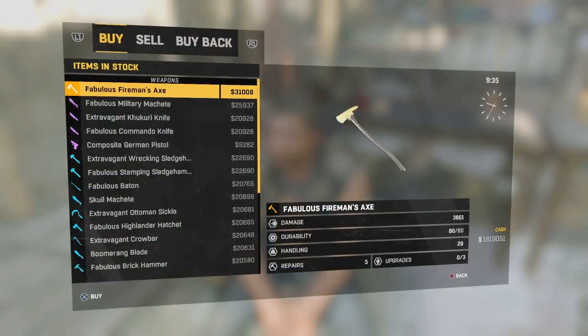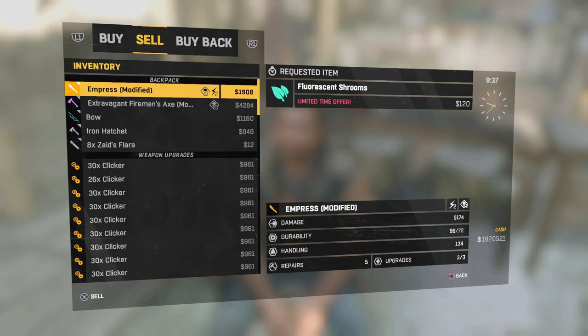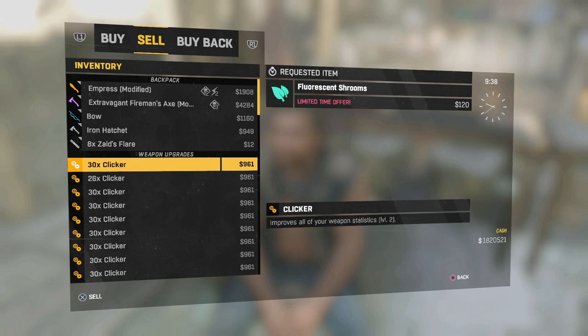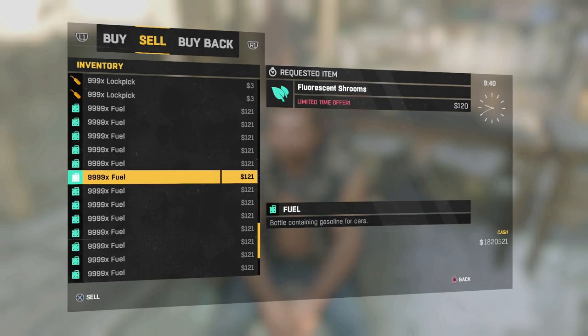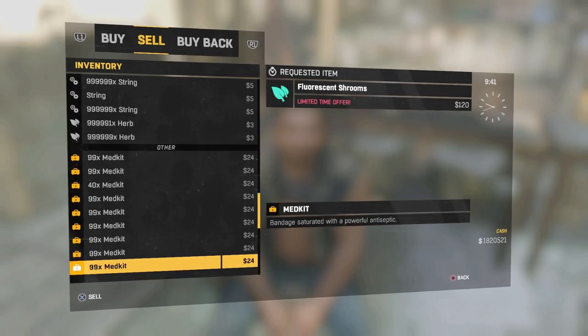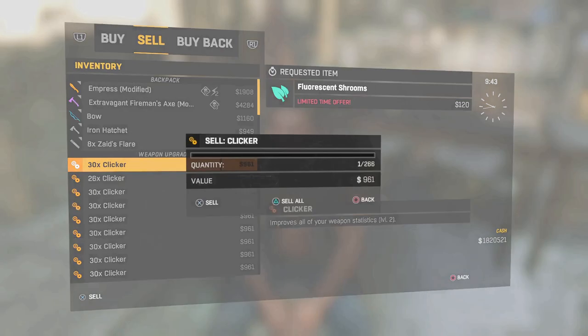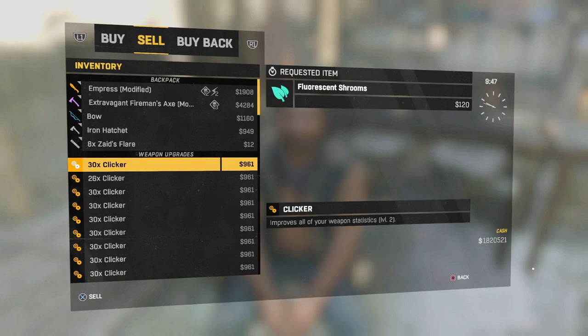Call in the vendor. Go to sell, go to your Last Hope, make sure it's in buyback — but don't buy it back yet. Get back to sell, then go to anything you have a large quantity of. Make sure it's not something like nine hundred thousand or a billion survivor packs which you can't sell. Press X on the one you have a large quantity of and get your friend to kick you out — same method all over again. Damn, that didn't work.